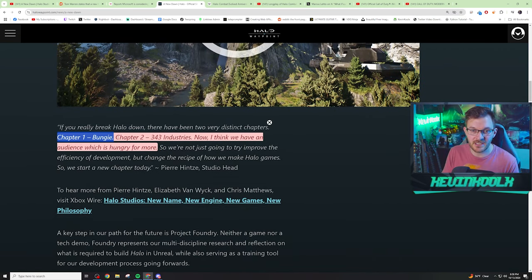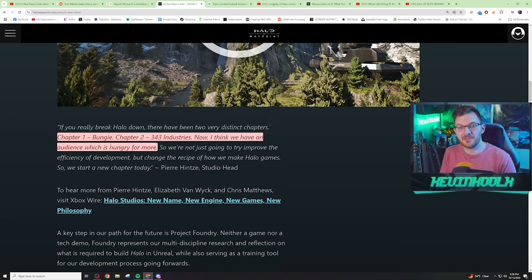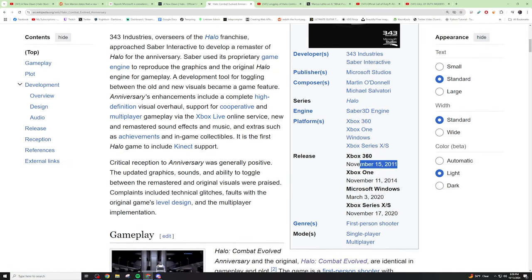I also want to touch on the specific verbiage from the Halo Studios blog, which mentioned chapter one being Bungie, chapter two being 343 Industries, and now they have an audience hungry for more — with Halo Studios as chapter three. When you think about it, chapter one started with Combat Evolved, and chapter two's first game with the 343 name was actually Combat Evolved Anniversary, released in 2011 on the game's 10th anniversary. So would chapter three also start with Combat Evolved?